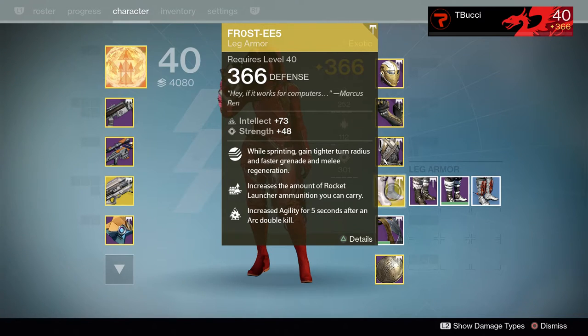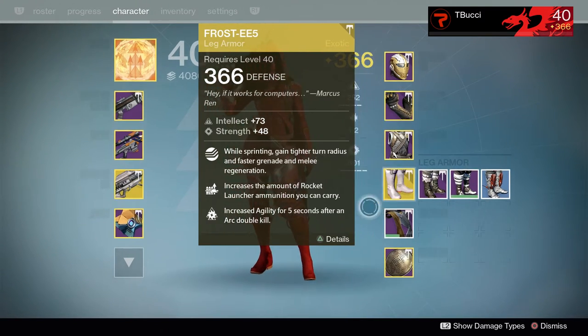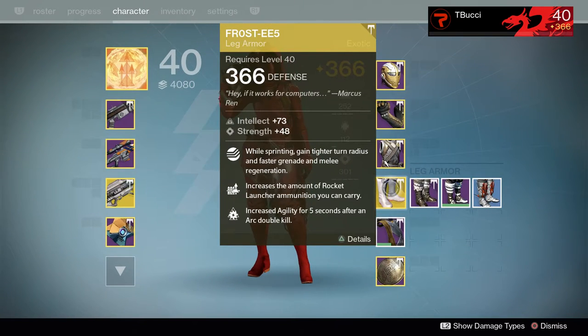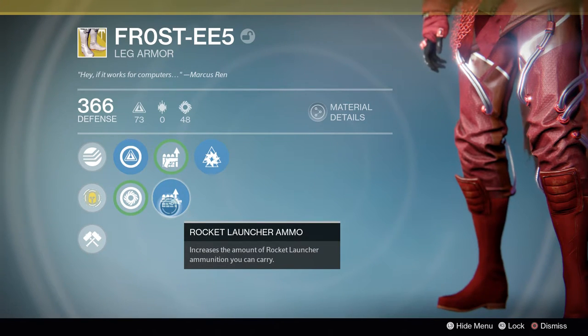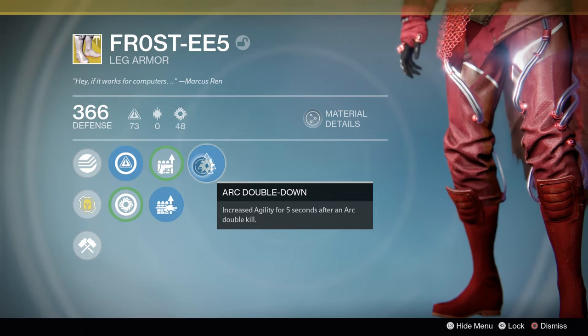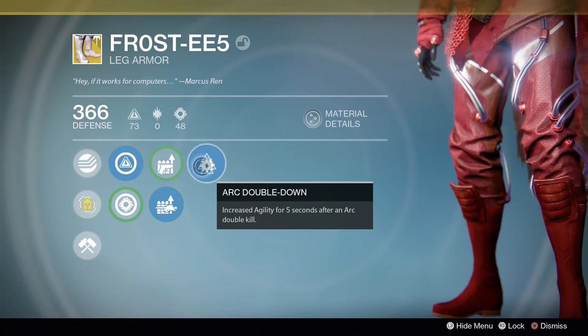For our Boots, one of the most important parts of the build, we're rocking the Frost-EE5 — or as I like to call them, the Frosties. They're really cool visually — when you run, the bottom of the boots lights up white and the bands light up blue. They have Rocket Launcher ammo which helps with Gjallarhorn. There's also Arc Double Down, which isn't great for me, but it works better for a Bladedancer build.